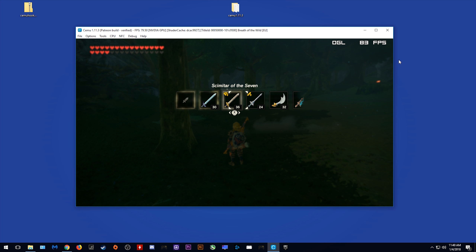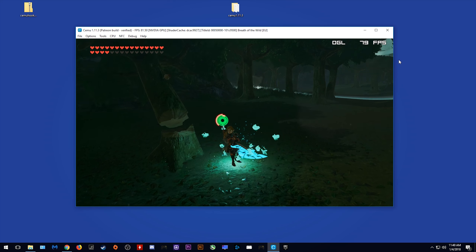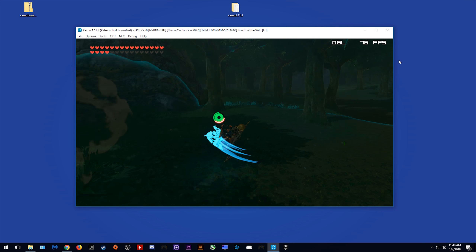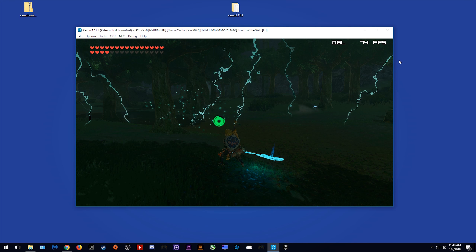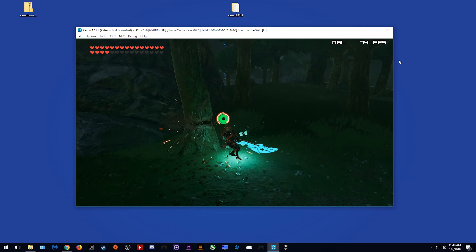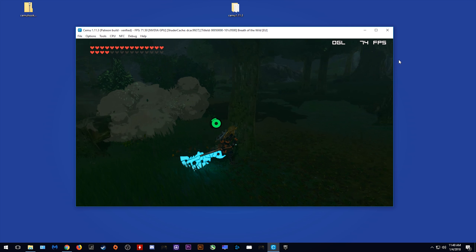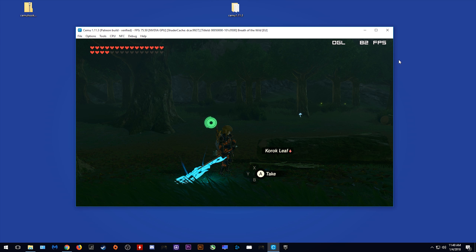What this means for you is that every time you shut down your computer, the very first time you compile your shaders, it is going to do the long shader compilation. As you can see, this is taking quite a large amount of time — I'm going to speed up the footage and we will see exactly how long this long compilation takes. By my counting, that took about 5 minutes or slightly less.